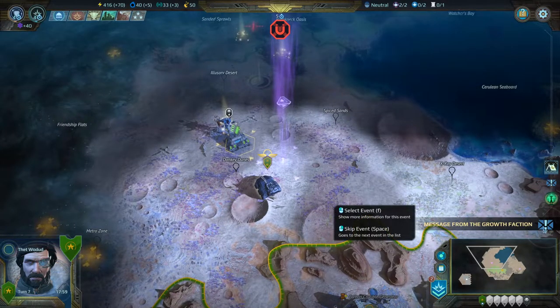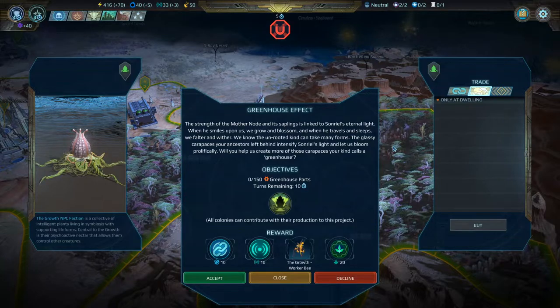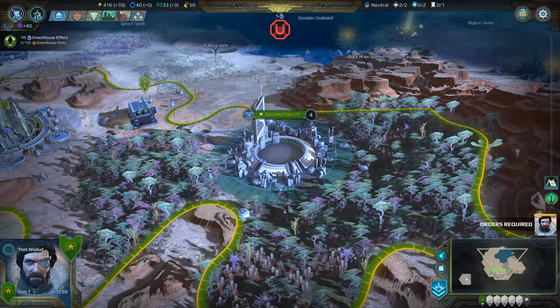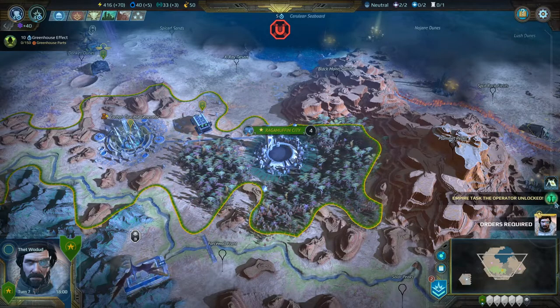The Growth have sent us a message: 'Strength of the mother node is linked to Sanriel's eternal light. The glassy carapaces your ancestors left behind intensify his light and let us bloom prolifically. Would you help us create more of these carapaces your kind calls a greenhouse?' We want us to make greenhouses — we get a Worker Bee if we do it. It takes the production from our colony, but I think it's worth it. It takes two turns to build, so we could actually build both and still complete the quest in time.